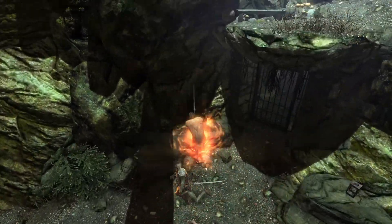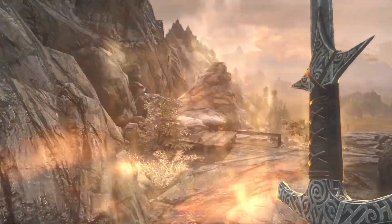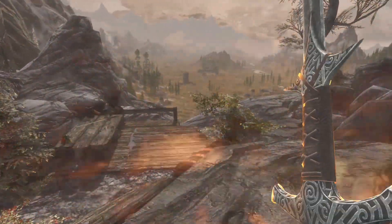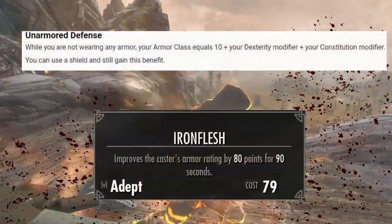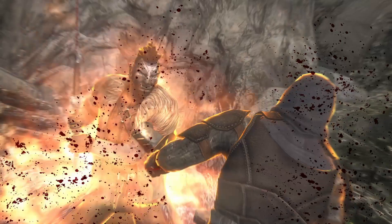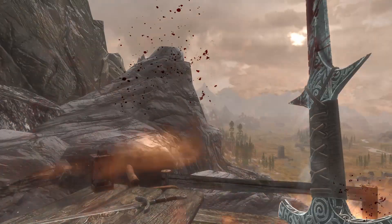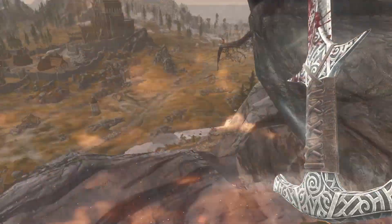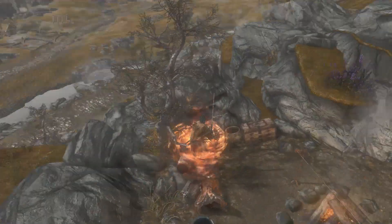The Tower Standing Stone also helps mirror the skills, which gives the Barbarian extra tankiness. Alteration is a skill that might be surprising for this build, but it's a decent way to have the Unarmored Defense skill from D&D. Unarmored Defense allows Barbarians to not wear armor and still have a decent armor rating. In Skyrim, we're going to follow this by not wearing armor and using Alteration Flesh spells to mimic the Unarmored Defense bonus, which means we're going to have a decent amount of magicka even though we are a warrior.